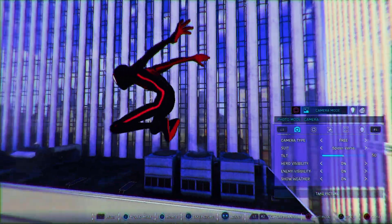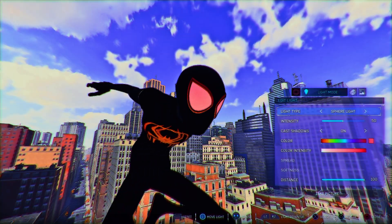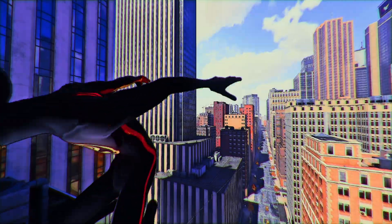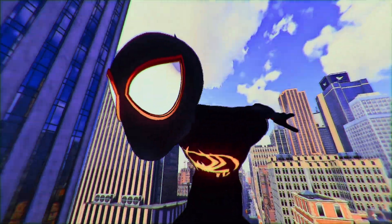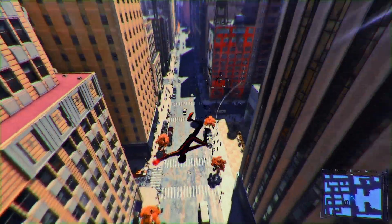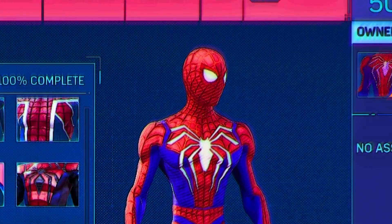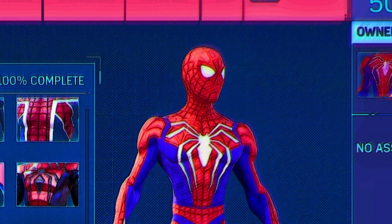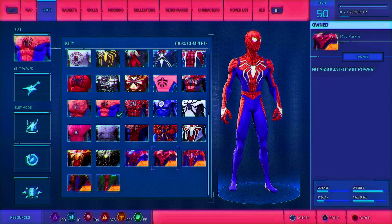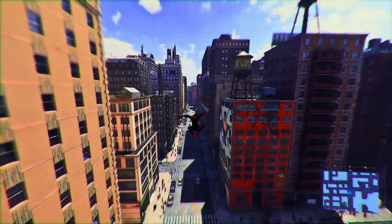Let me show you guys the model — we've got Miles Morales himself, the star of the whole show. Let's turn up the intensity of the slide and show the model a bit. This model looks really, really good — it's really sick. It does do this weird thing to the other suits though: it changes the black lenses to red for some reason. I think it's because it uses the same texture, but I'm not really sure why.